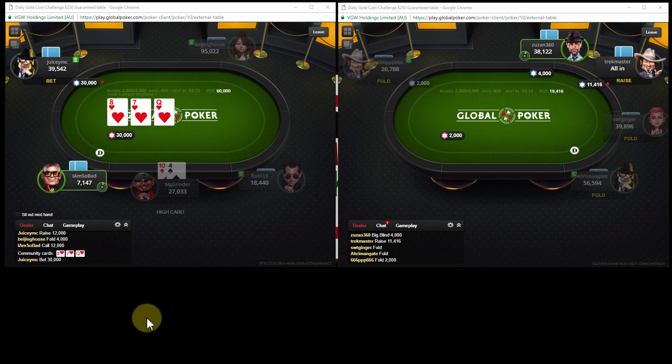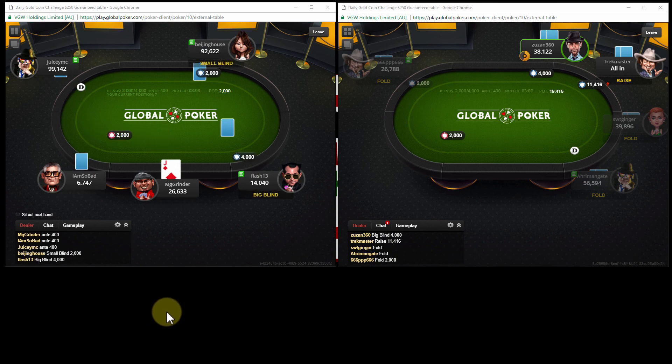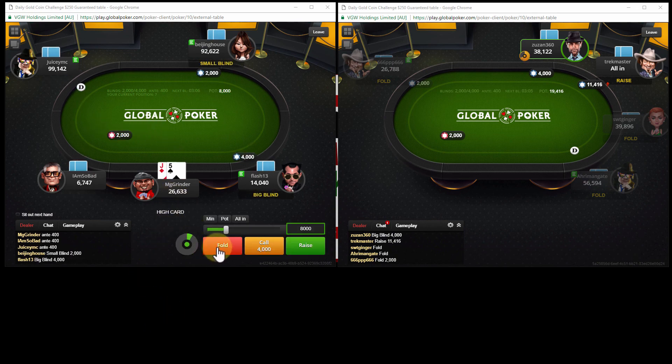The money's going to go in on this flop and if I am so bad is going to call - he's not as bad as we think on that flop I guess. Just making some jokes there. Jack 5 offsuit - there's really not much we can do there other than just make a fold.